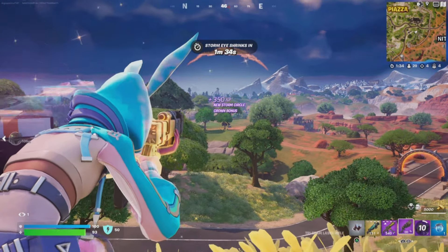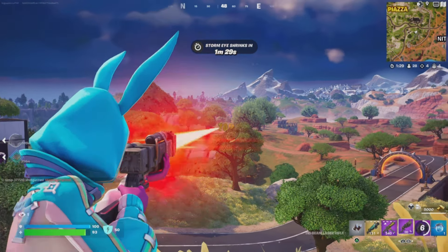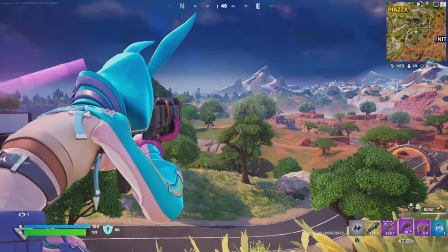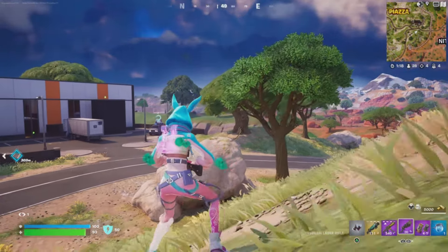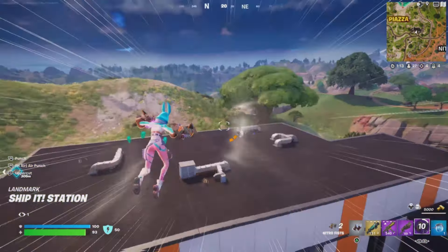Even though I despise the car meta, I'm not opposed to using vehicles for transportation or in fights if I have to. I grabbed a G-Wagon and headed over towards the Amazon warehouse in the center of the map. Here's the tri-beam laser rifle — I got 39 damage from out here. As long as the dot in the center of the crosshair is on the target, you will hit them at long range. It takes a little getting used to but it is so good at long range once you get the hang of it.